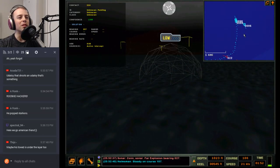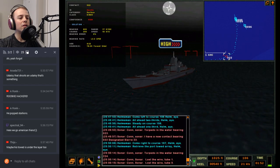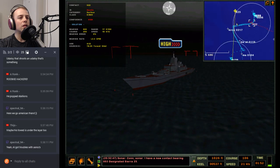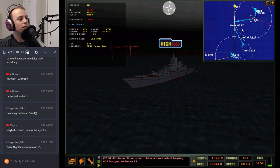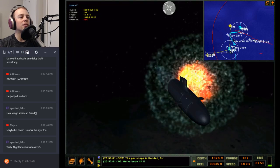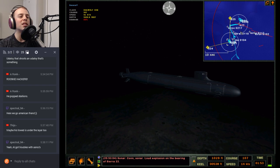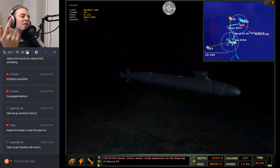Con sonar: steady on course 103. This is gnarly — I don't know where that first torp was when it blew up. Con sonar: new contact bearing 003, designated Sierra 25. For f**k's sake. What is going on — there is no reason he should have known where I was. If he knew where I was, why would he wait until the torpedoes go active to launch Stallions at me?